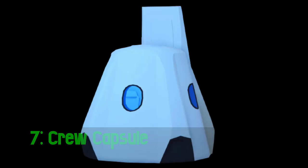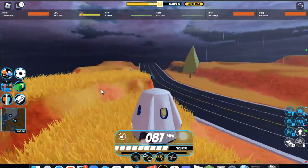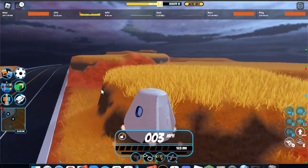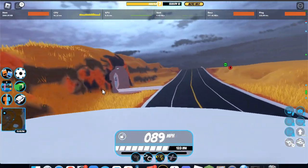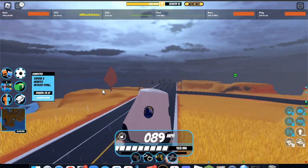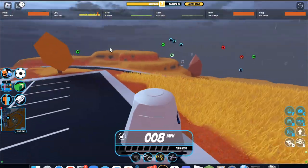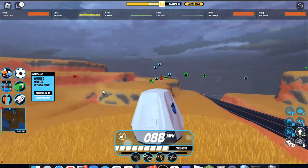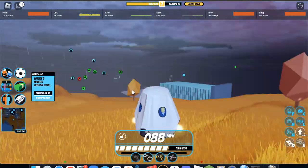Then we have the crew capsule. Stats-wise, this vehicle is definitely really mediocre — it's one of the slowest vehicles in the game. However, there are still good reasons to use it. Number one, it's small and hard to hit, so it's a good escape vehicle if you're being faced by some tough cops. And it's spawnable. Therefore, there are some redeeming aspects of this vehicle that pull it up from the others.